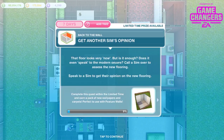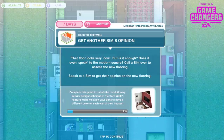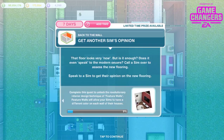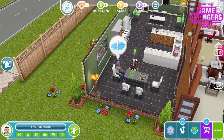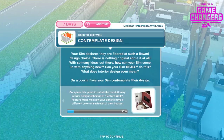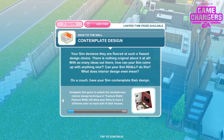Call a sim over to assess the new flooring and speak to them to get their opinion — that's 4 hours and 5 minutes. Your sim declares they are flawed at such a flawed design choice. There is nothing original about it at all. With so many ideas out there, how can your sim come up with anything new? On a couch, have your sim contemplate their designs — 3 hours and 40 minutes.